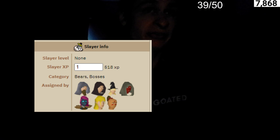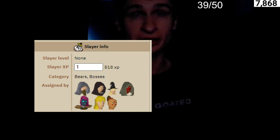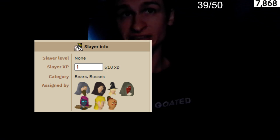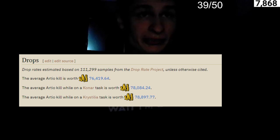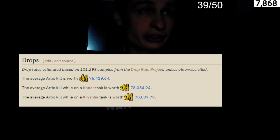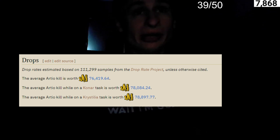There is no slayer level required to kill Artio. Killing one grants 518 Slayer XP. It is in the category of bear and bosses, and is currently assigned by seven different slayer masters: Turael, Spria, Konar, Chaeldar, Nieve, Duradel, and Krystilia. Drop rates are estimated based on a sample of 1,299 kills, with the average kill value being 76,419 gold. On slayer tasks from Konar or Chaeldar the average is just over 78k, while Krystilia tasks average almost 79k per kill.